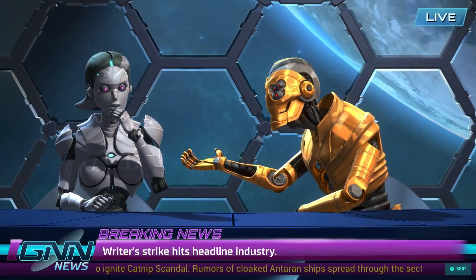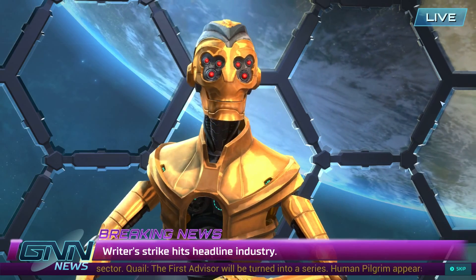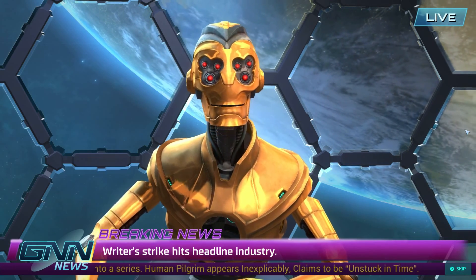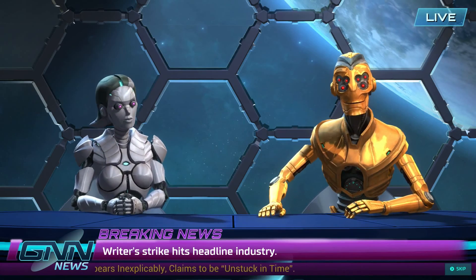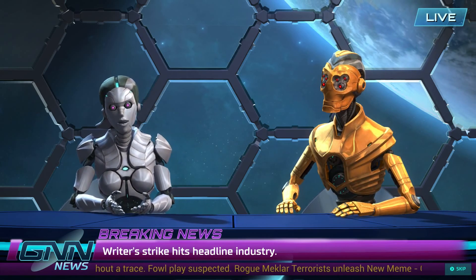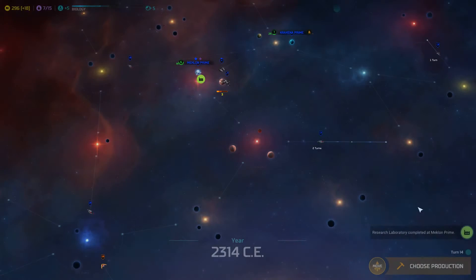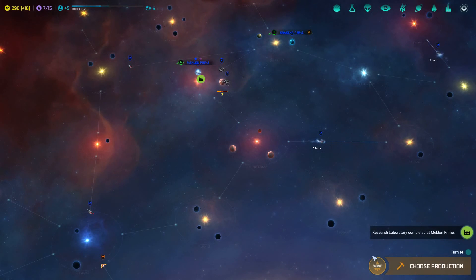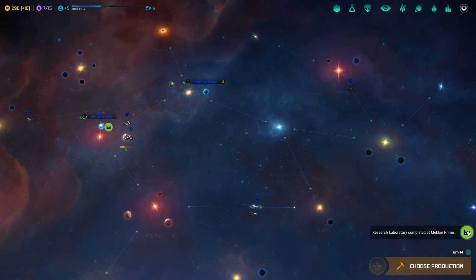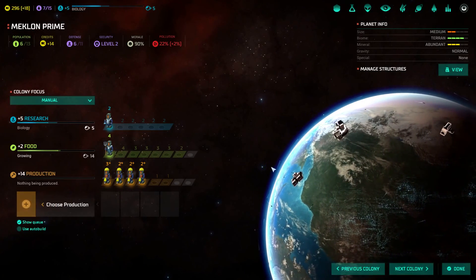GNN — Galactic News Network, the galaxy's most reputable news source. They're a couple of robots to keep you up to date on events going on in the galaxy, like plagues, supernovas, or letting you know how well certain empires are doing.